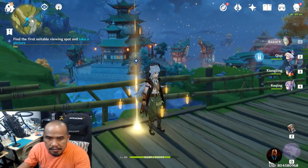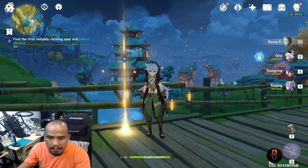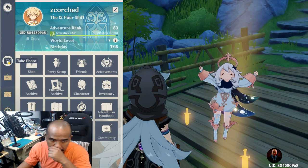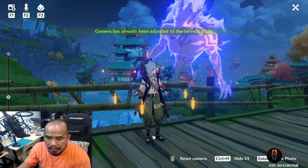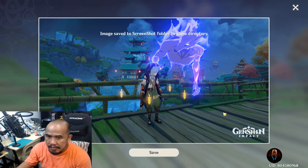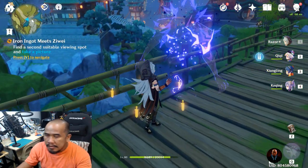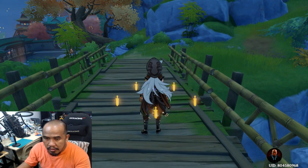All you have to do is go to this spot, set the perfect angle, and then press Alt, then go to Profile, and press Take Photo. By pressing Take Photo — there you go — and then hit Enter and then Save.